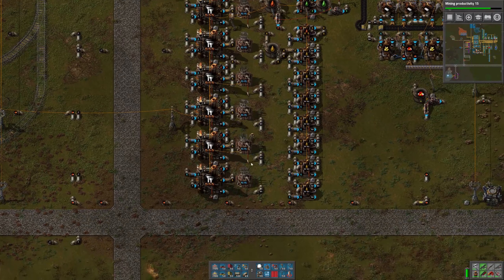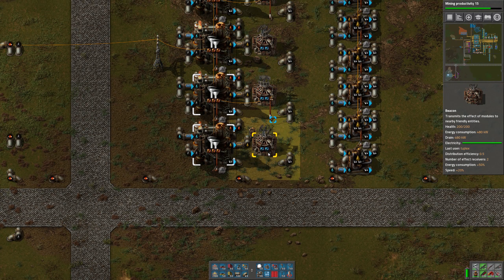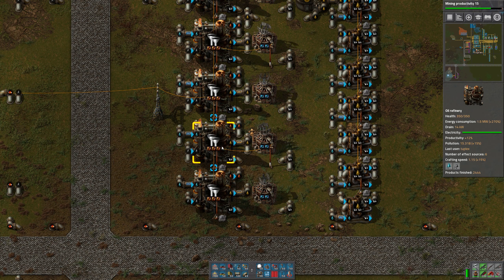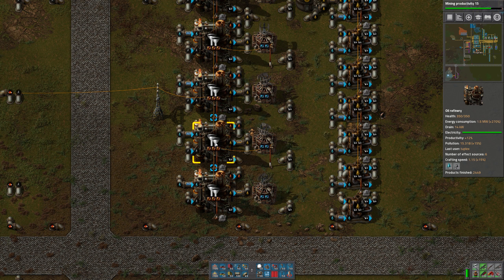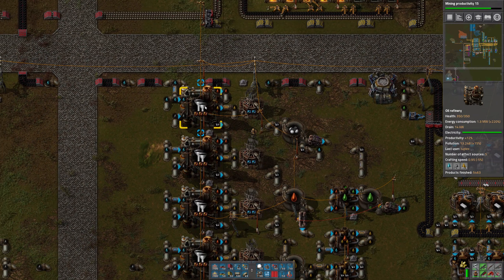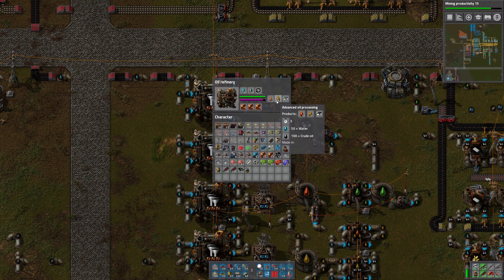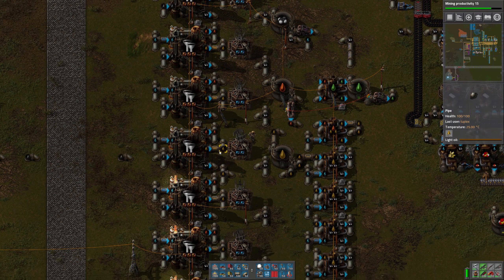The one on the end has a speed of 0.95 because it's only being affected by two beacons. The ones in the middle have 1.15 crafting speed because they're being affected by three beacons. You can see which machines the beacons are impacting by hovering over them - the highlighted machines inside the white square are being affected by that beacon. All machines except the two on the ends have a crafting speed of 1.15, faster than before, plus a 12% productivity boost.